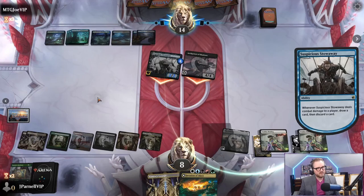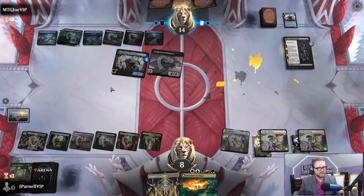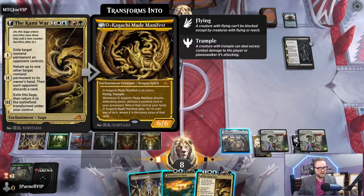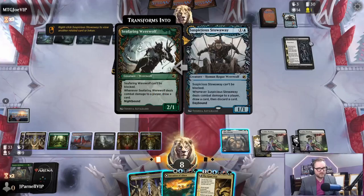We're going to take six - that's a lot. Draw and discard. Archpriest of Shadows. Cruelty of Gix - we're going to read ahead. Oh they're tutoring up something. Could just be a white source since they just cast Atraxa - that would also be pretty bad. Underground River. The Kami War - exile. This puts a creature from a graveyard onto the battlefield. They just have a Suspicious Stowaway - let's just do that.